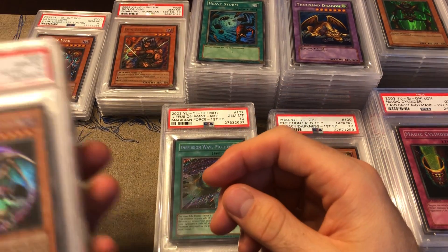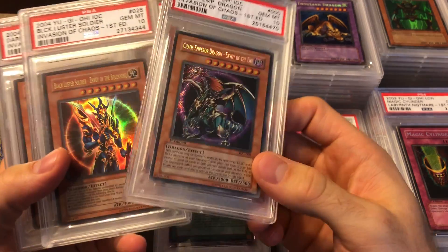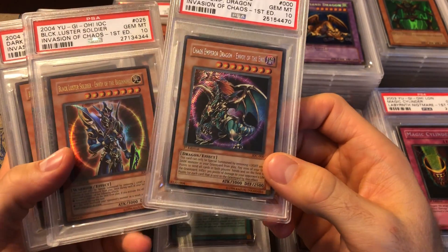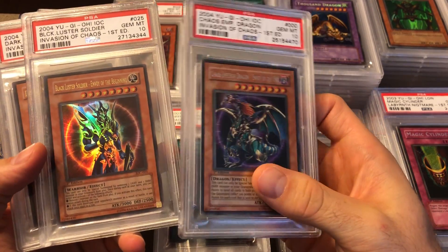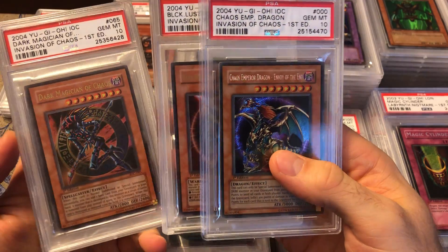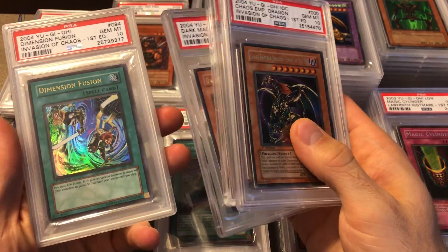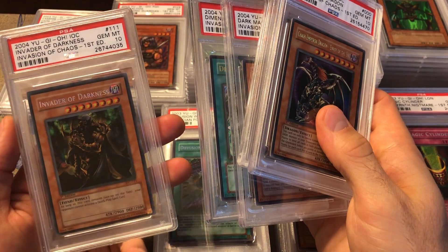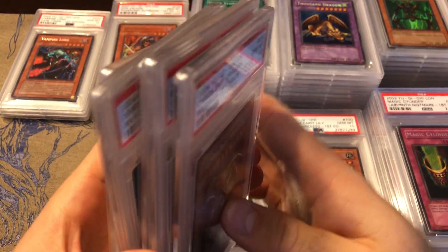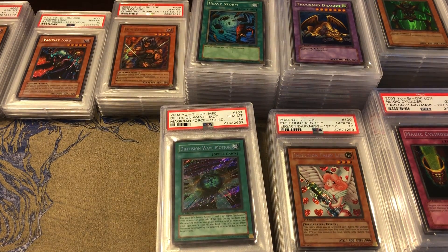Next we got Invasion of Chaos. We got Chaos Emperor Dragon — gotta have that guy first edition PSA 10. Just like I said, everything that can be first edition in this video is first edition. Black Luster Soldier — Envoy of the Beginning. Dark Magician of Chaos — so it's just chaotic up in here. Dimension Fusion — that was a really good card until it was banned. And to finish it off, Invader of Darkness — probably the least used secret rare ever.